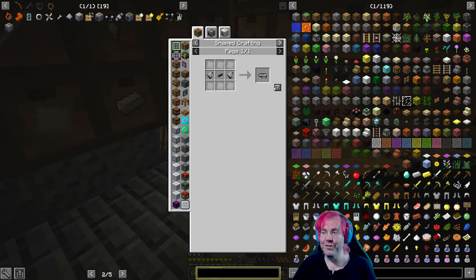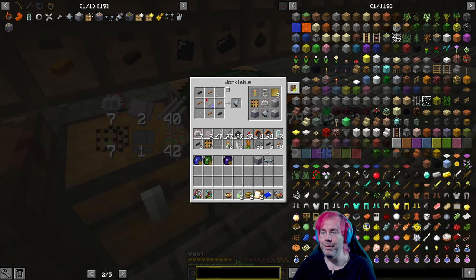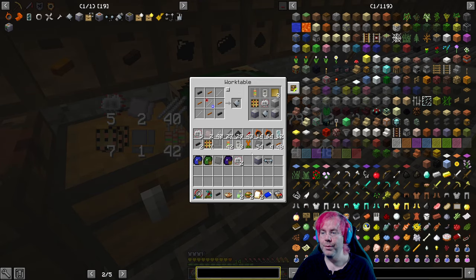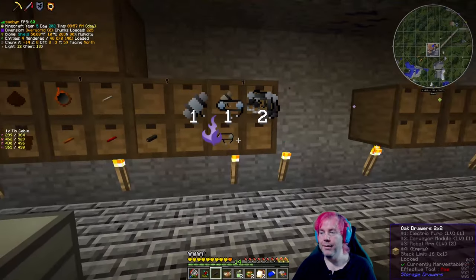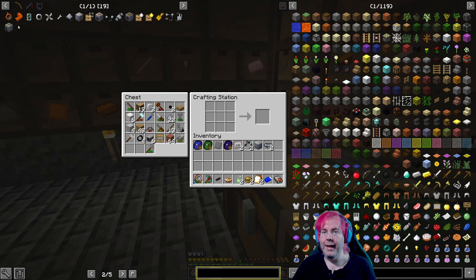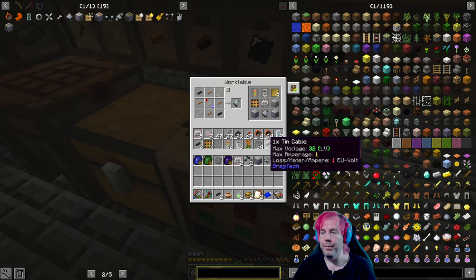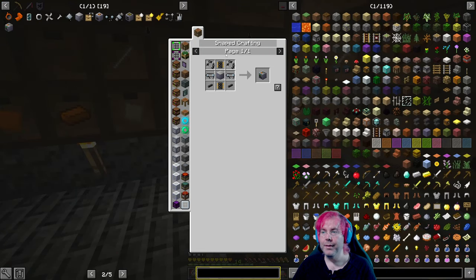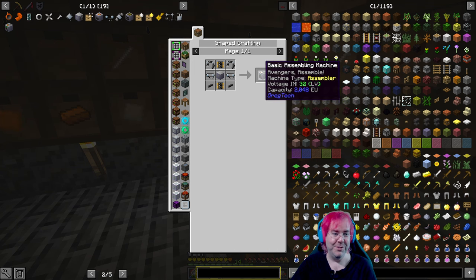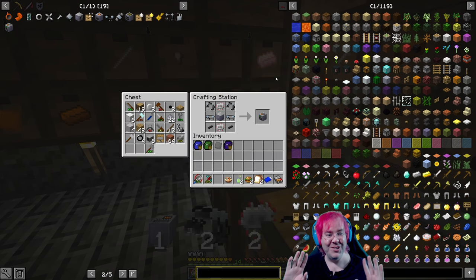Conveyor module — shift and then click, there we go. We'll grab the parts that we need from here and over here to make — oh, we need one more tin cable. There we go. At some point we will need to make multiple of these probably, to set up different things assembling different things on a regular basis, but for now we're small scale.